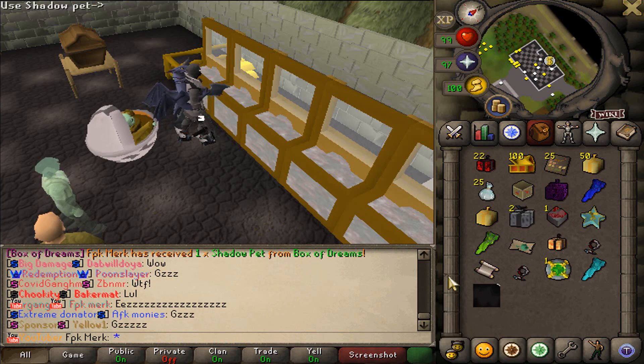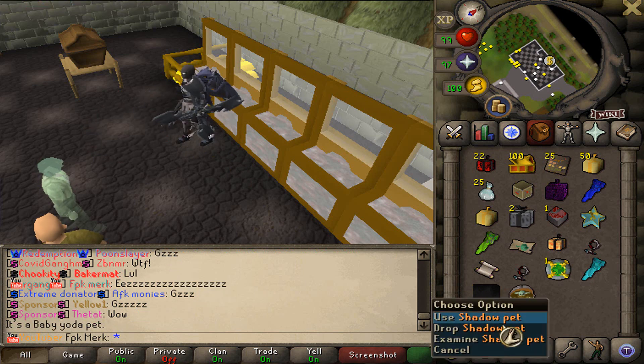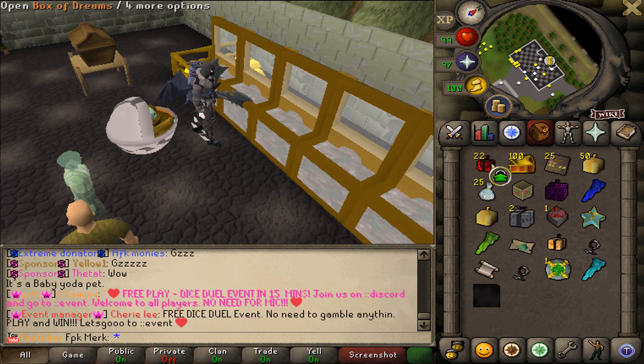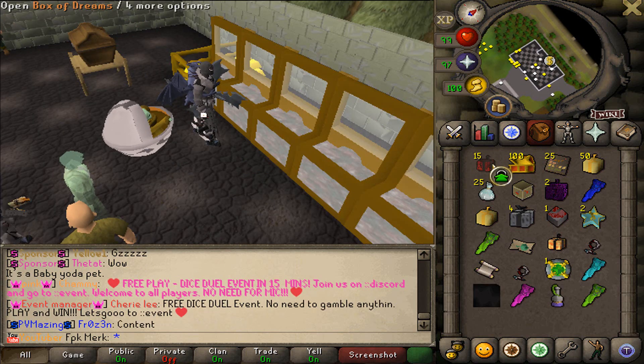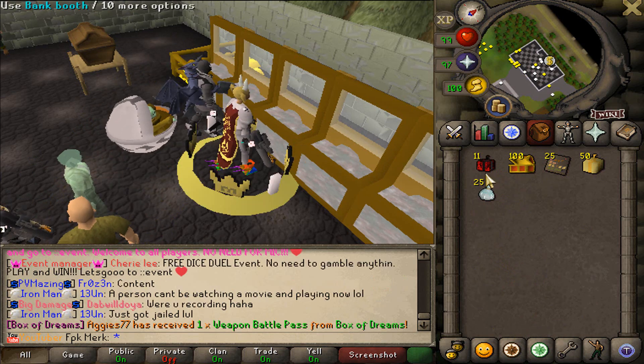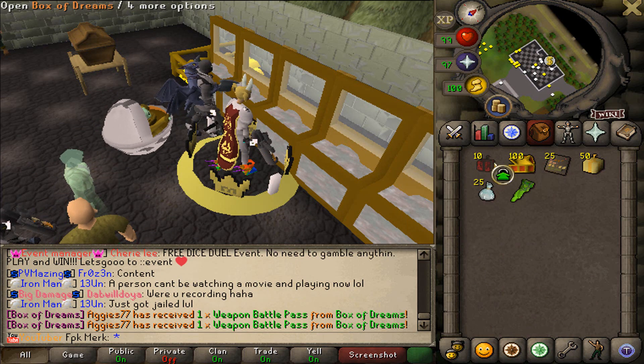That's what I'm talking about boys — Shadow Pet! Let me show you guys how it looks. There is the sexy Shadow Pet, look at that boys. Time to continue the opening, let's see what else we can get. We have to bank these items. And these are gonna be the last 11 Box of Dreams.